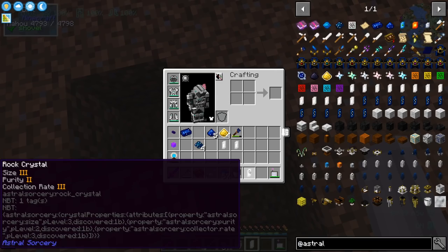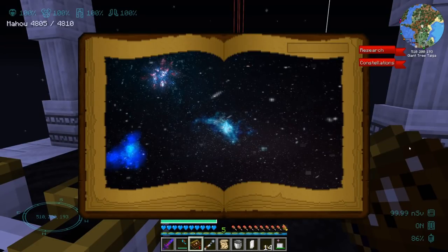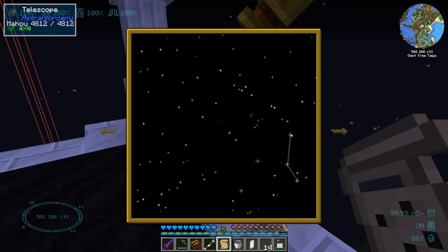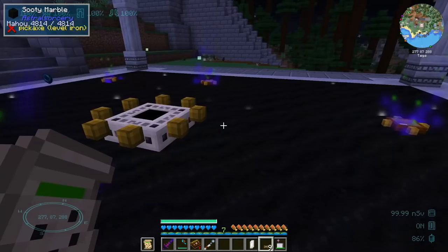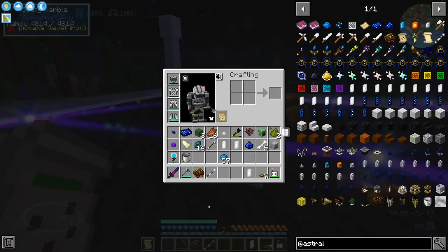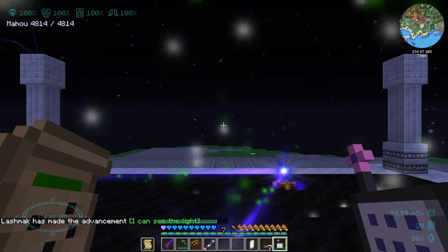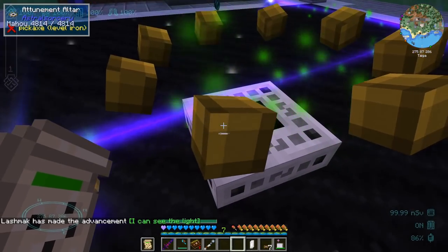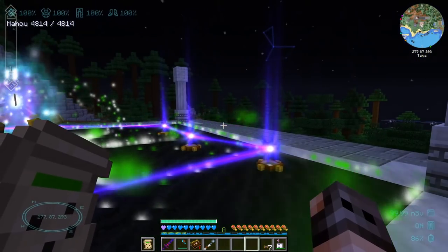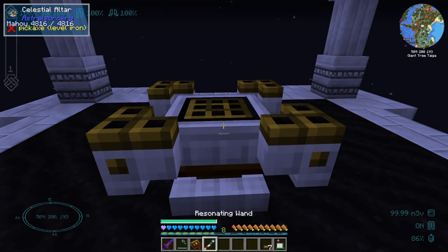Before we can make the collector crystal we need to attune it, and before attuning a crystal we should first attune ourselves. The constellation I want to attune to is Aevitas — yes, that's the right one. Since Aevitas is available tonight, let's do everything as soon as possible. I did not mess it up — I can attune myself. I can see the light, but I'm the lord of darkness! Anyway, let's attune the crystal as well. Since we're attuned to Aevitas we've gained our first purple heart. Now that the crystal is attuned we can make the collector crystal.